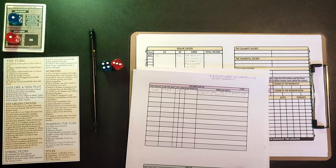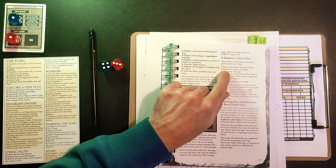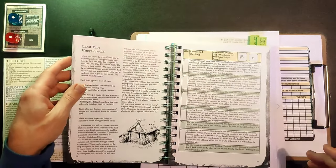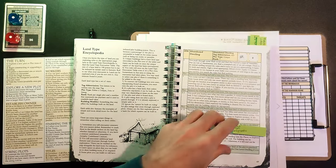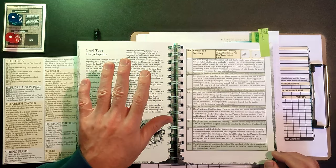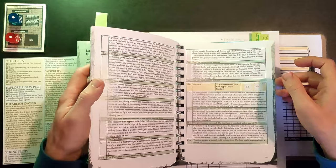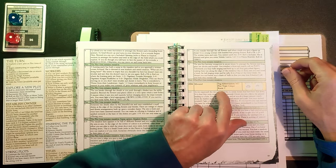That was our first turn, but we're not finished - we need to have the encounter. Turning back to the 'Explore a New Plot' section: we've determined the land type and ownership, now we need to encounter the land. We turn to the encounter table for the Mound land type - I feel another little tab coming on. This is the land type encyclopedia - there's the Mound. We've got a 2d6 table.